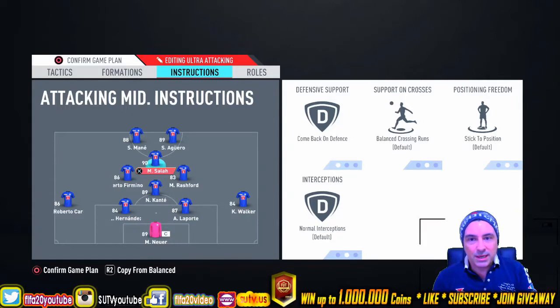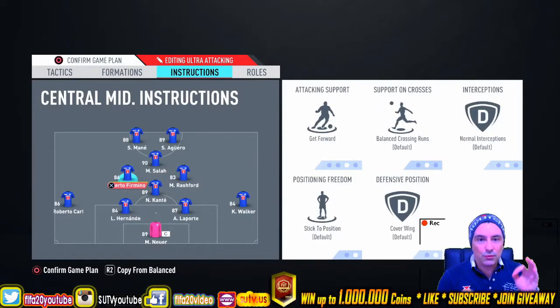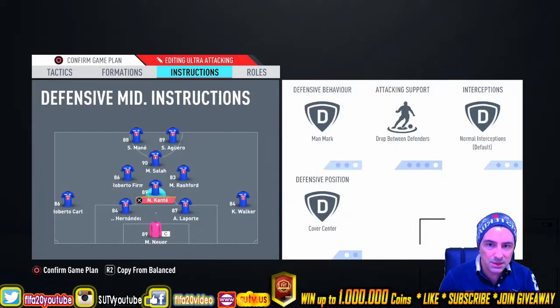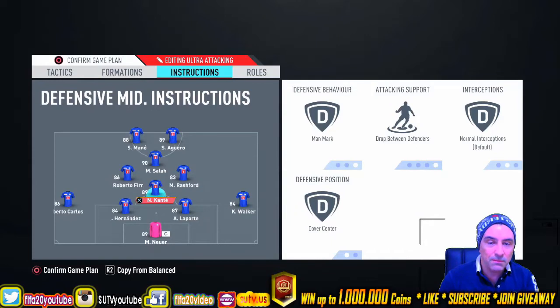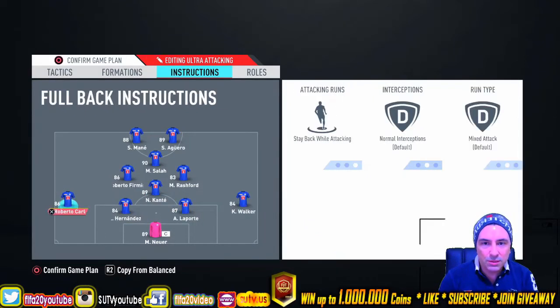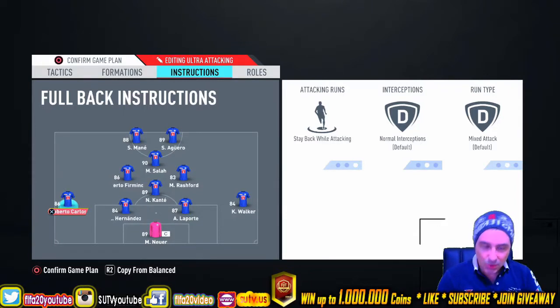They don't wait at the forward because there's no logic for that — long balls don't work a lot in this game. Come back on defense for Kante. Salah will come back on defense. Rashford and Firmino as midfielders will get forward. You can select cover wing or cover center — it doesn't matter a lot. Kante will drop between the defenders and counter will also drop between defenders to be five at the back. Walker and Roberto Carlos will stay back while attacking.